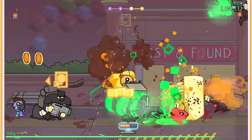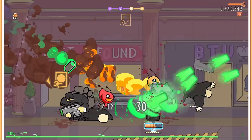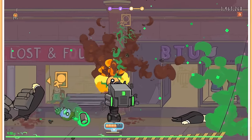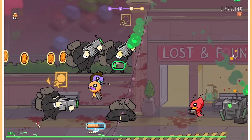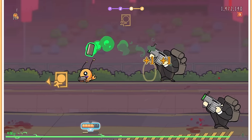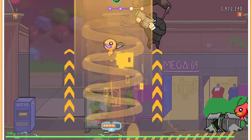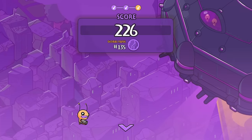I wonder if this game doesn't have much of a dead zone? Because I flicked the stick to specifically get to the other side of Shield Man, and I immediately just snap back to look the other direction.